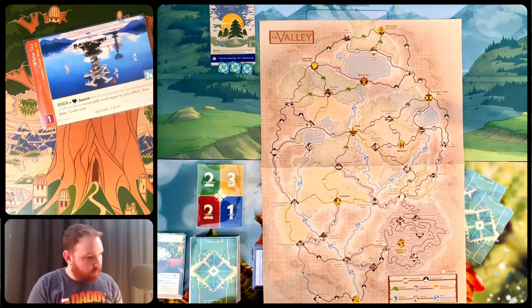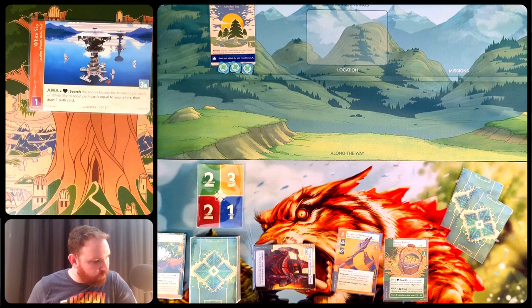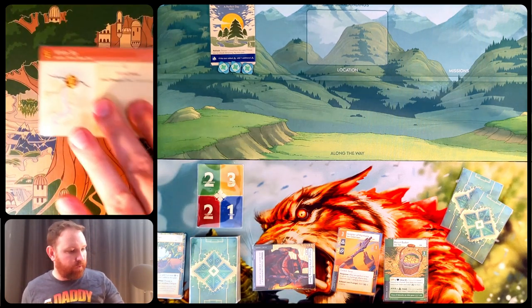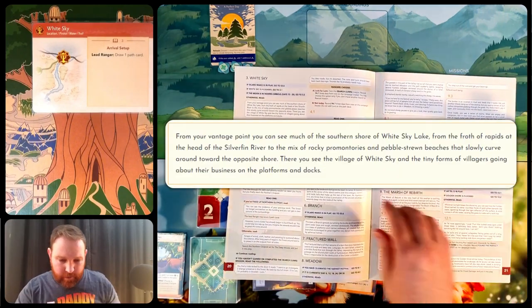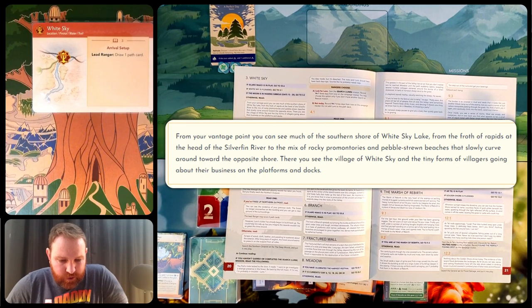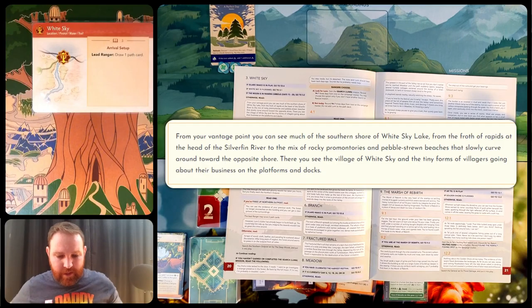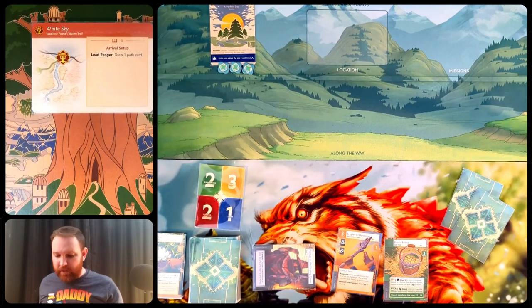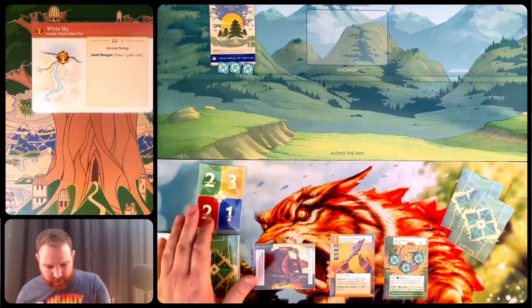Entry three has various conditional checks: if Solaro Maiko is in play, if White Sky is flooded, if the moon is waning gibbous — otherwise read the standard text. 'From your vantage point, you can see much of the southern shore of White Sky Lake, from the froth of rapids at the head of the Silverfin River to the mix of rocky promontories and pebble-strewn beaches that slowly curve around toward the opposite shore. There you see the village of White Sky and the tiny forms of villagers going about their business on the platforms and docks.' It seems like what I need to do is find people to give biscuits to. I'll mark that I've got three biscuits. When I have zero biscuits on this gear, I'll read entry 1.02.